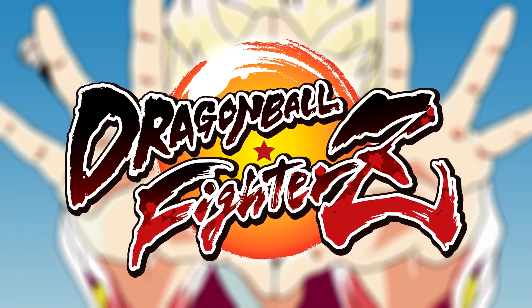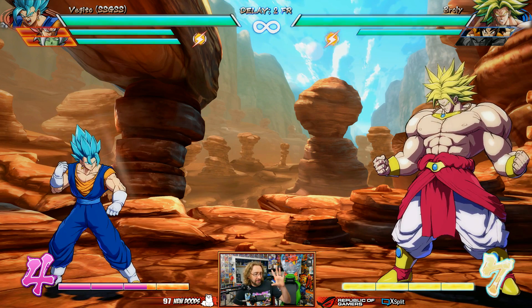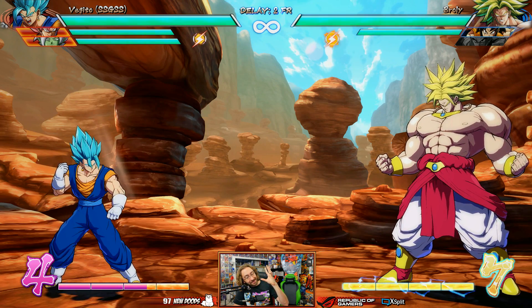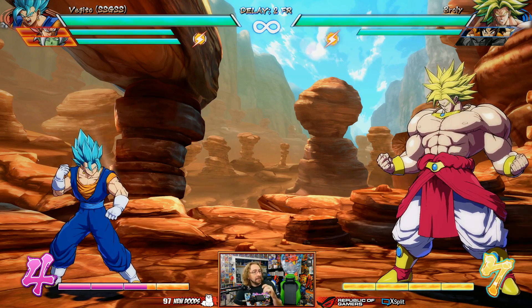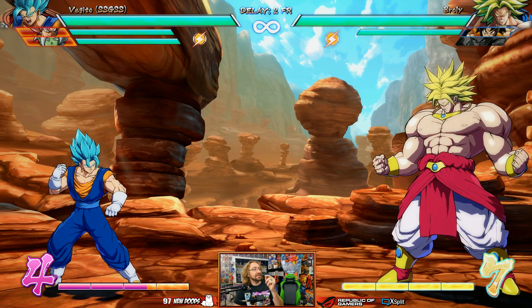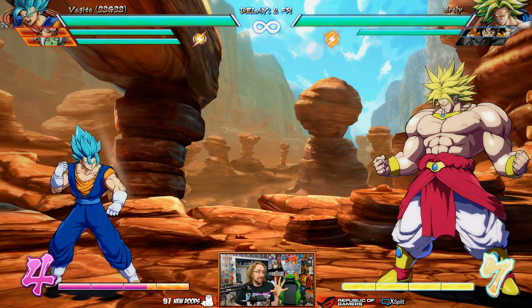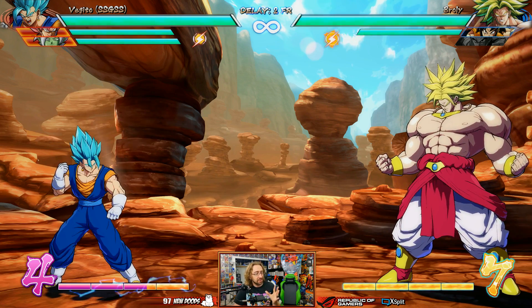You're now watching Dragon Ball FighterZ. Vegeta's interesting. This character takes aspects of Super Saiyan Blue Vegeta, close to Adult Gohan, and maybe a little bit of Bardock. He is a better and more effective character than Blue Vegeta, but not nearly as good as Bardock and Adult Gohan, though he does have some similarities.